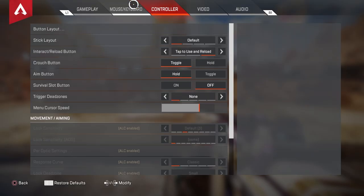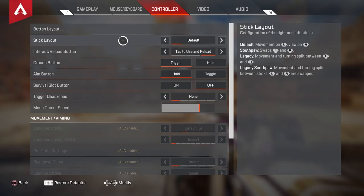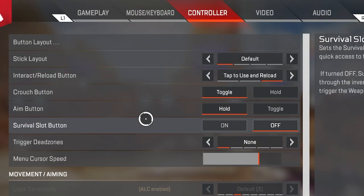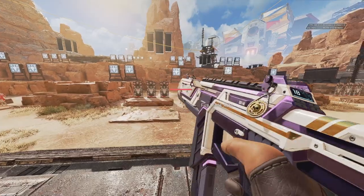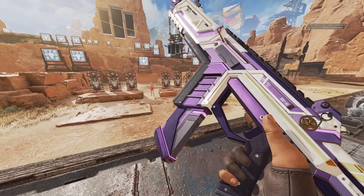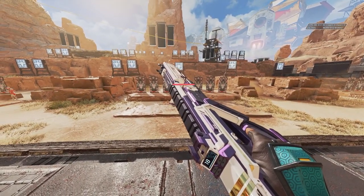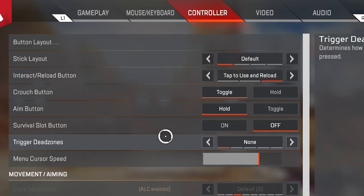Going into the controller settings: stick layout default, interact/reload button tap to use and reload, crouch button toggle, aim button on hold, survival slot button off. The only reason I have survival slot off is so I can inspect my weapon to potentially trick shot for the last kill — so maybe you shouldn't have this off.